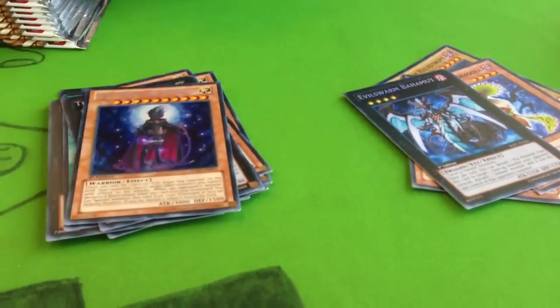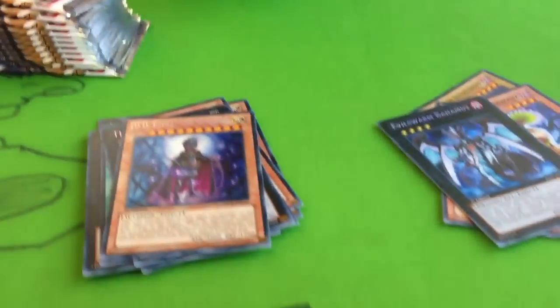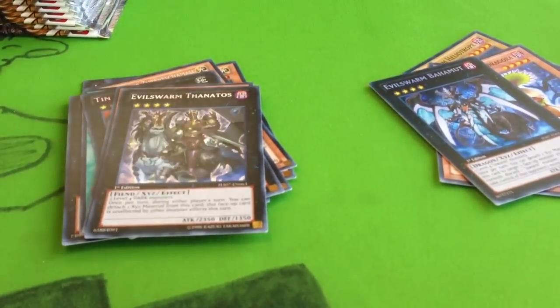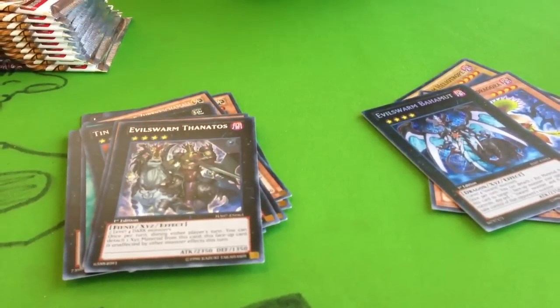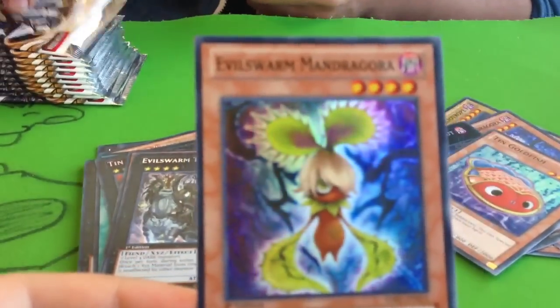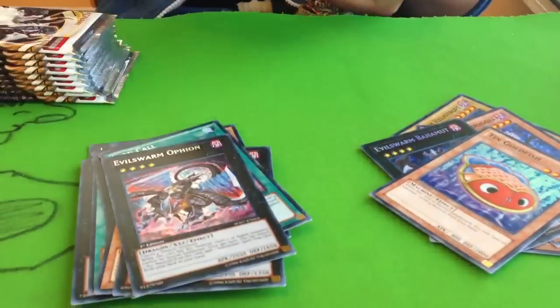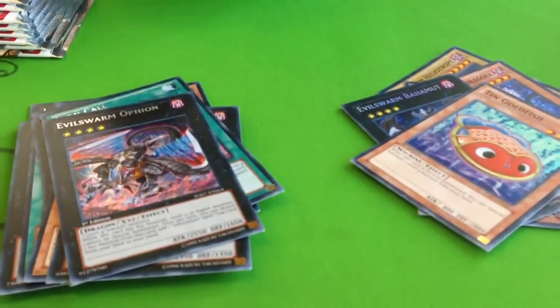Moving on to the second half now. Another one of these — hey, we gotta put the fishies, they're good. Iron Fall. I got my second Ophion! That's Ophion, and I just need the two Casters.